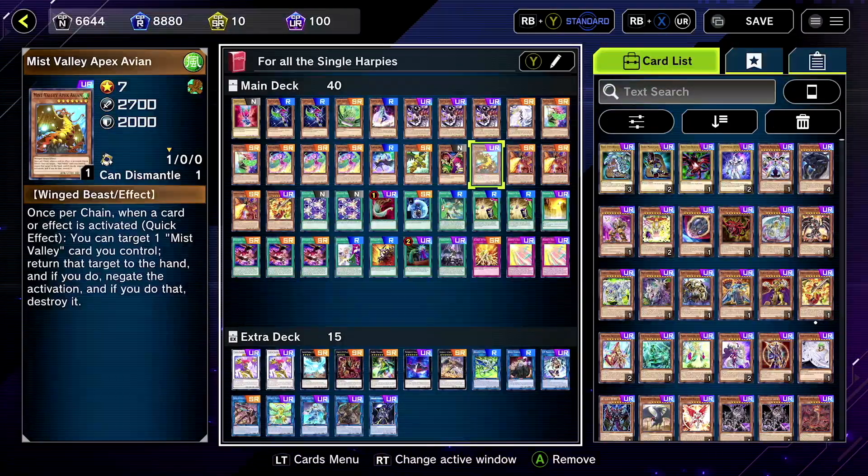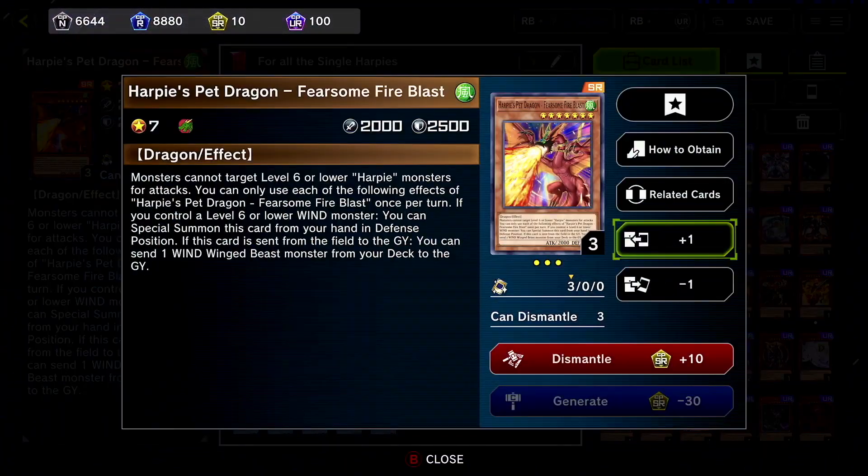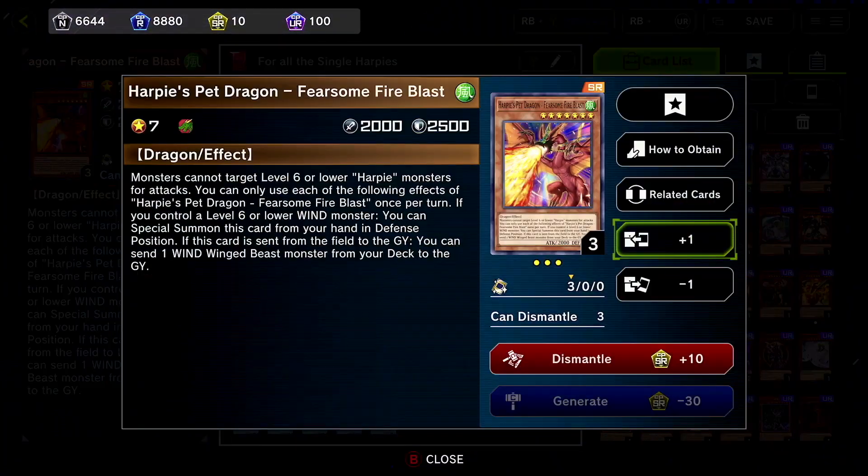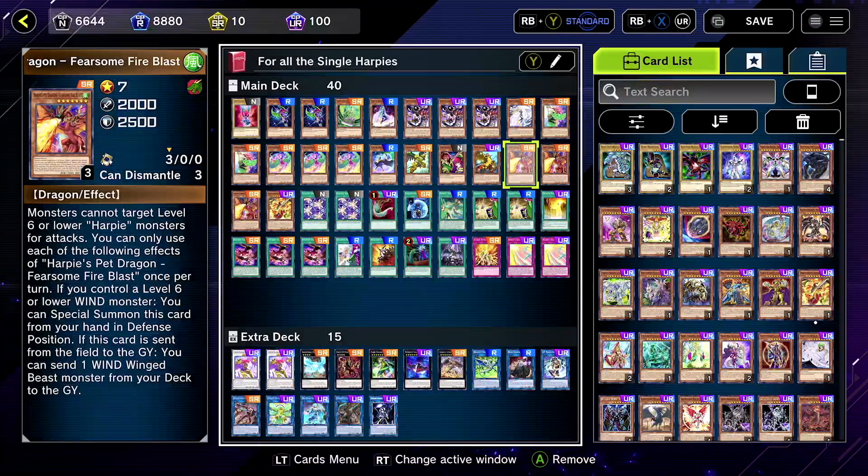Harpies are back and Marincess isn't the only deck that got support in that pack. I think this card is new — it had to have been new. Harpies Pet Dragon Fearsome Fire Blast, yep yep yep.